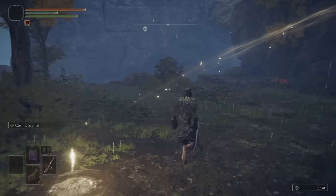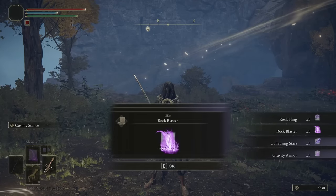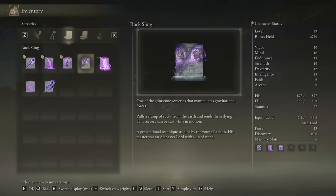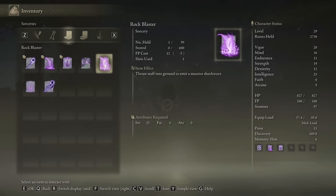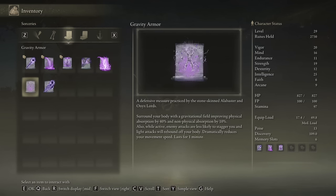There is the Shimmering Rune of Gravity — that was nice and easy. Let's pop this Shimmering Rune of Gravity, granting us Rock Sling, Rock Blaster, Collapsing Stars, and Gravity Armor. Rock Sling — everyone knows what this thing is, debatably one of the best spells in the game, just consistently good. Rock Blaster: thrust staff into the ground to emit a massive shockwave, hold to continue moving. Gravity Armor surrounds your body with a gravitational field, improving physical absorption by 40% and non-physical absorption by 10%, and while active enemies are less likely to stagger you and light attacks will rebound.